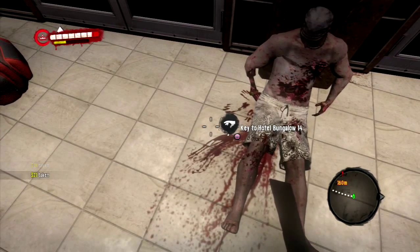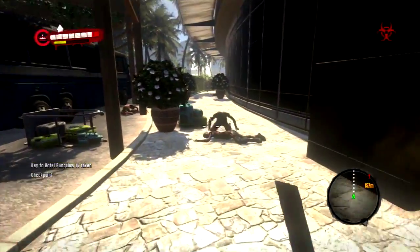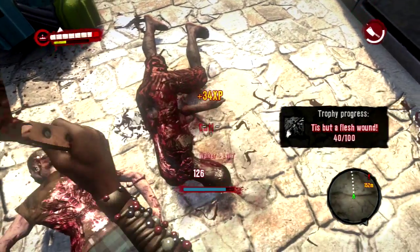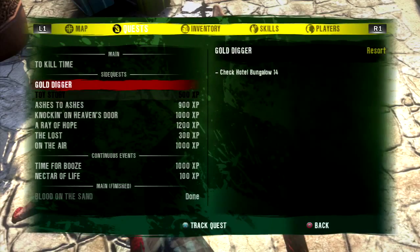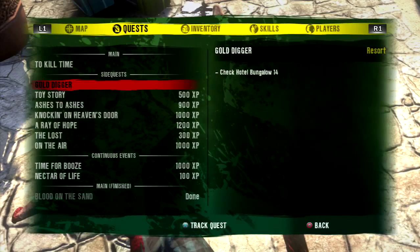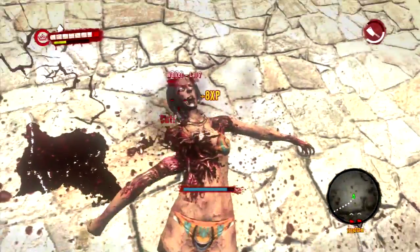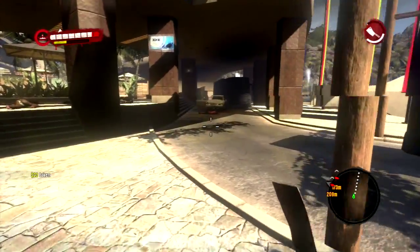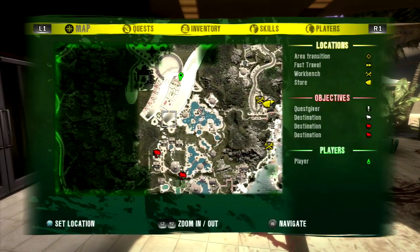Key to hotel bungalow 14 — do I need that for something? Gold Digger quest. Let me look at it — check hotel bungalow 14. Let me go find that real quick before we go turn in anything. Is it back there, all the way back where I just was? Yes it is.